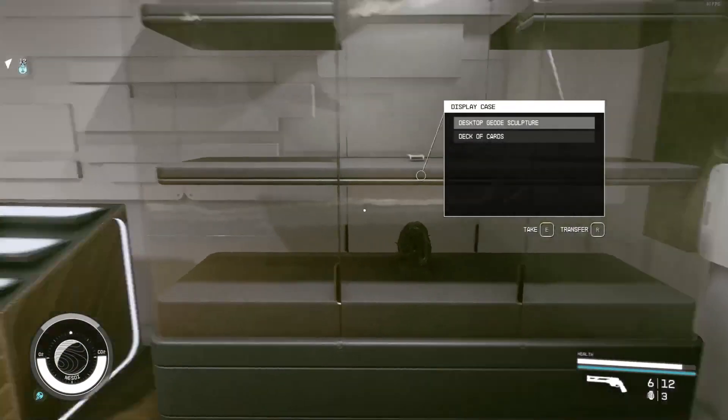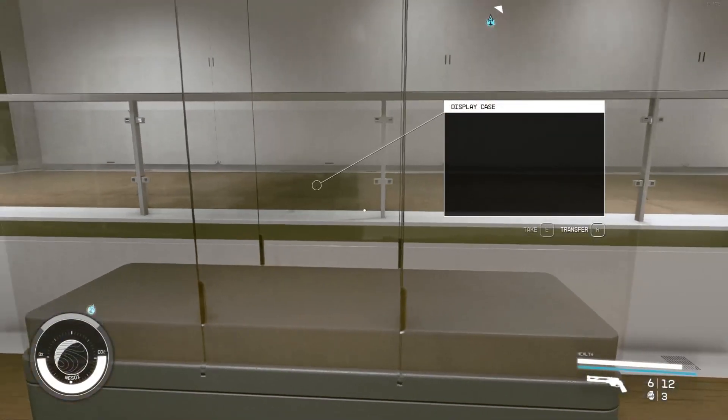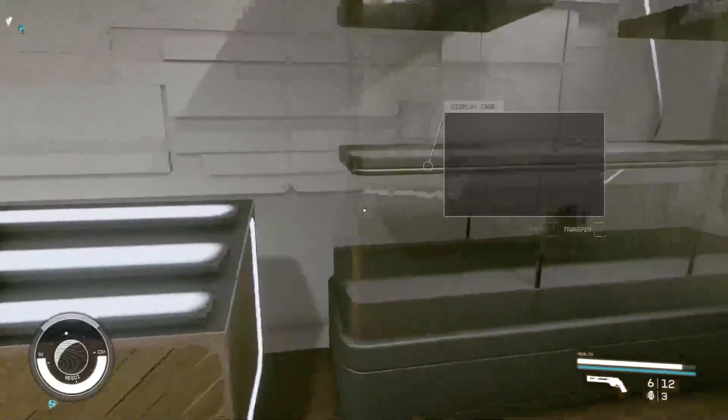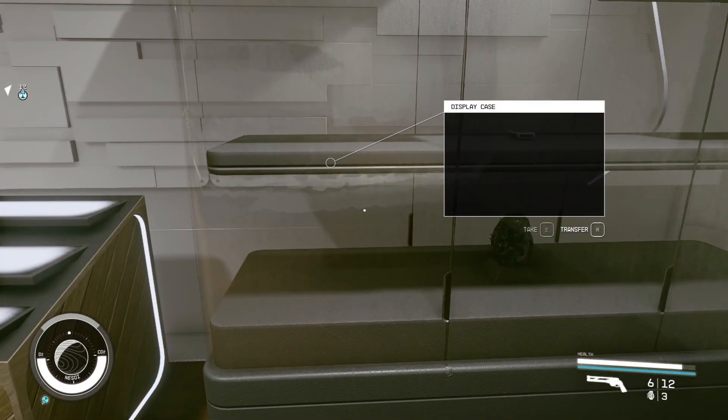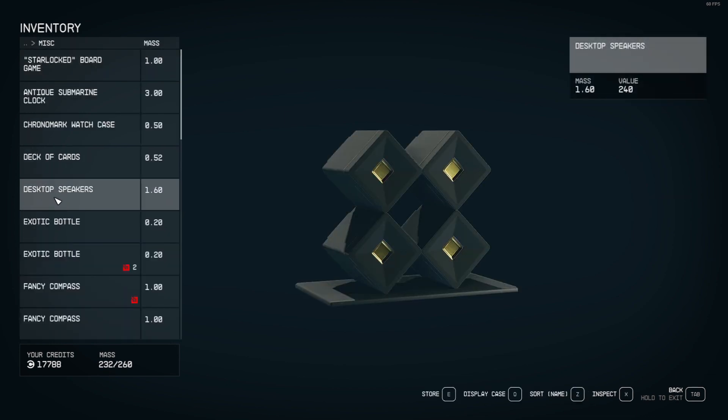Same with this — this is a different inventory from this and this. So these have three separate inventories, so you've got to come in here and put different stuff in each one.